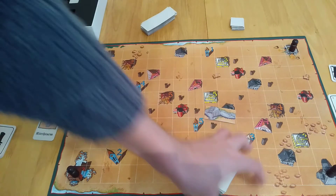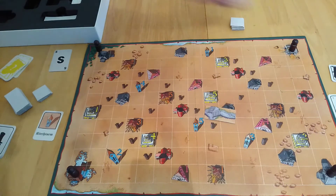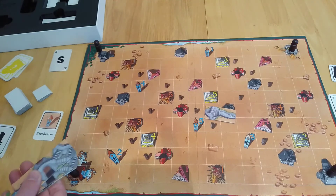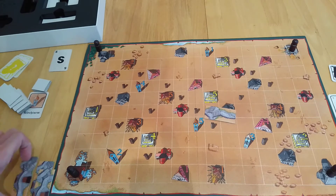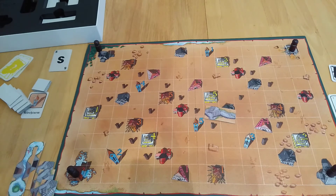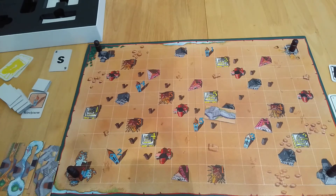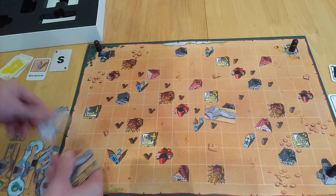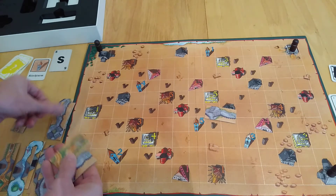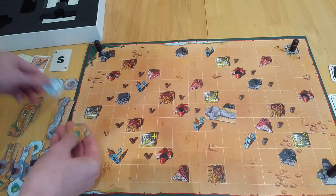Everybody gets these evenly distributed — some for them, some for me, same for these as well. Some can go back in the box. You now reveal and see what you have — I've got some level three road-looking pieces, some water pieces, and one piece of muddy track. I've got some level two stuff too. I haven't worked out the exact distribution, but I imagine it's similar for everybody. Even though I've got no level two water, someone else will have them. And then the single ones — a bit more of everything.